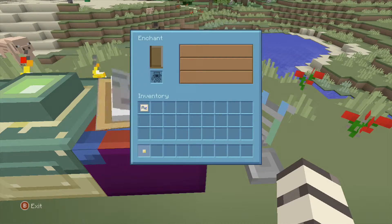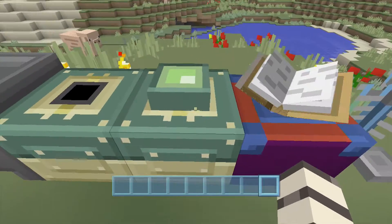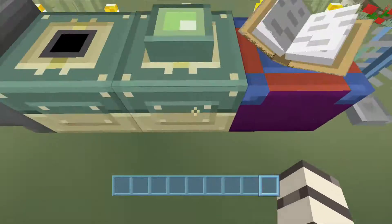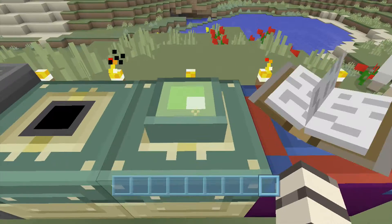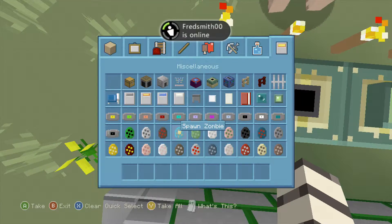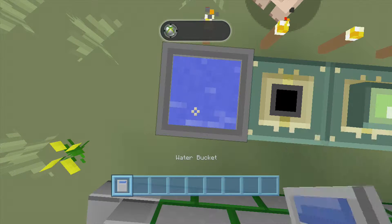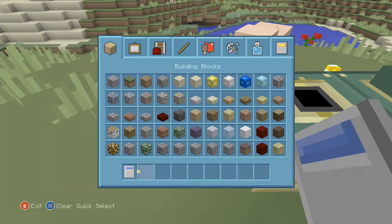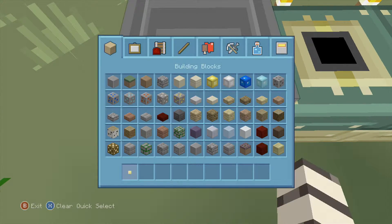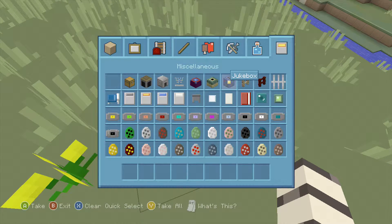Here is what I think is a pretty cool looking brewing stand. We've got our enchanting table — that's glitching out — our end portal frame with an eye of ender in it and one empty, and our cauldron. I thought putting water in the cauldron was part of TU13.